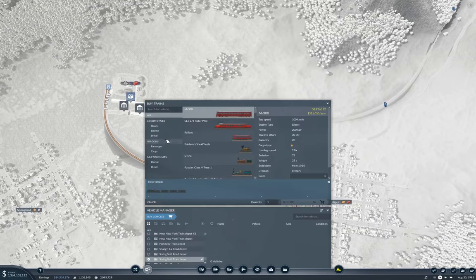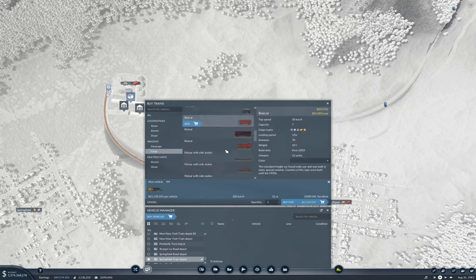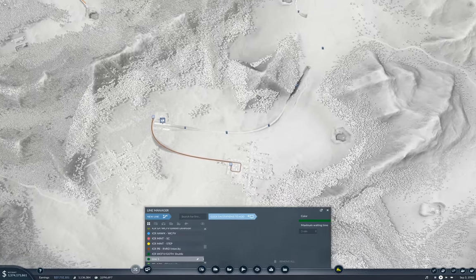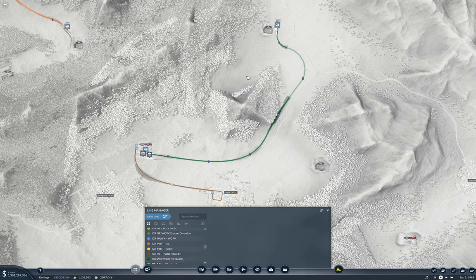Now we're also going to fling a train at this. We'll go with diesel — our trusty SD40. We'll go cargo, and we're going to need a gondola. One, two, three, four, five, six, seven — we only need one of those. Buy it. New line, goes here to here. Cargo rail: Joliet quarry two to SPFL con mat.